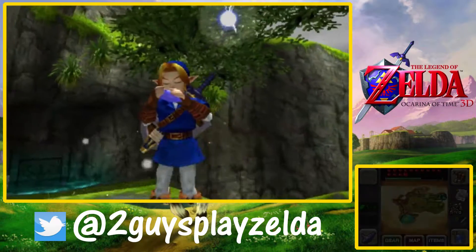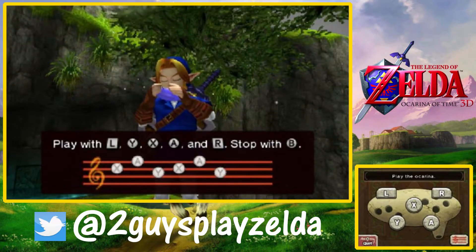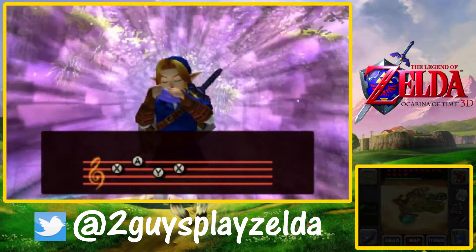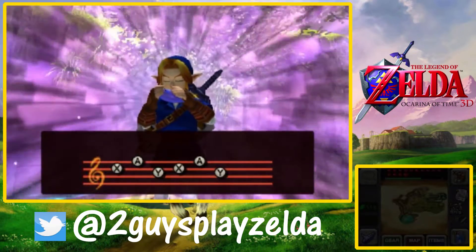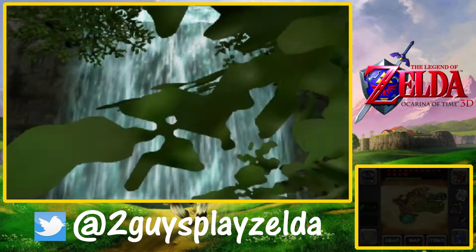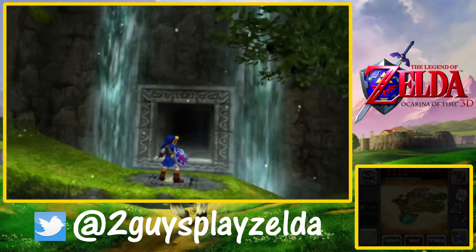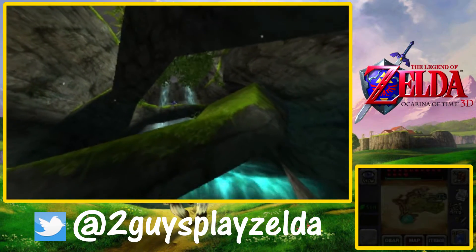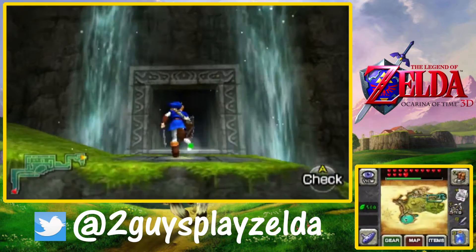I really like the shortcut we have through Zora's River now with the magic bean. It does take a little bit. We recently figured that out — I remember talking about it throughout the whole game, and we finally figured it out around part 40. We didn't really need it until then anyway.